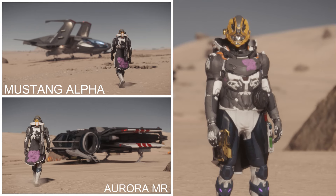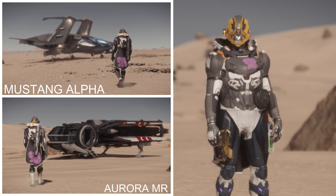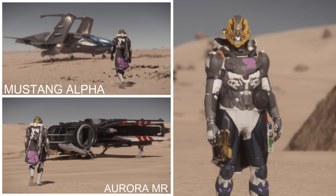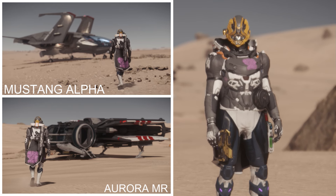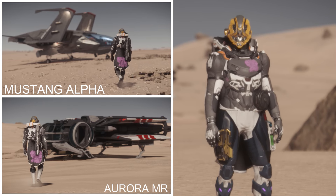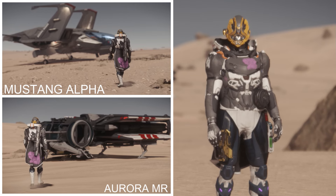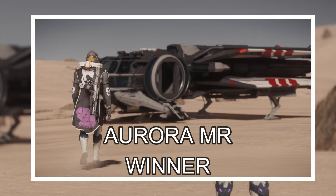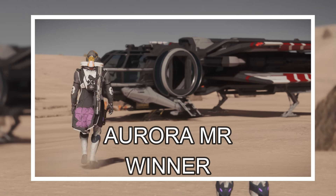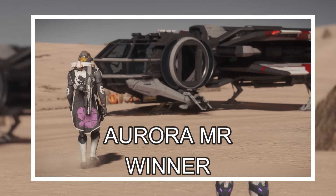For this category, there's really only two competing ships because they both have a $45 game pack price as well as a $30 standalone price — that is the Aurora MR and the Mustang Alpha. The Aurora MR has a bed, a small interior for box deliveries, three SCU of cargo, less DPS, and less health than the Mustang. The Mustang has four SCU, no bed or interior, but better DPS and more health. For a starter ship, the Aurora MR is the best budget friendly ship because it has an interior and a bed — you're able to do just a bit more than with the Mustang Alpha.